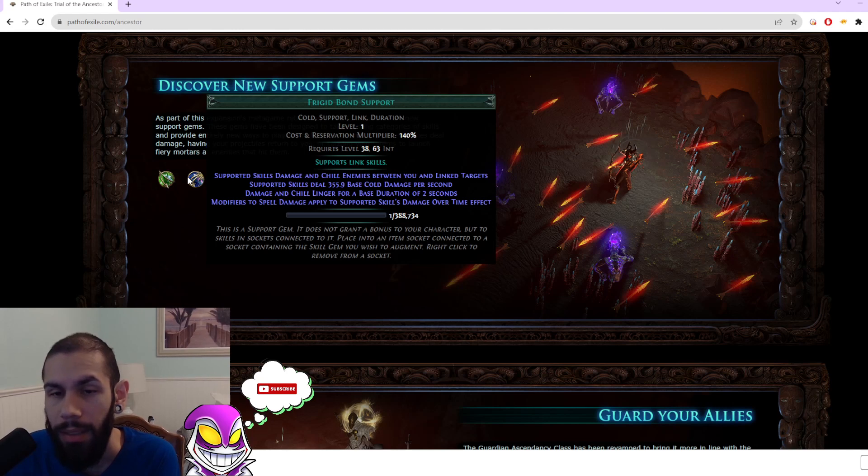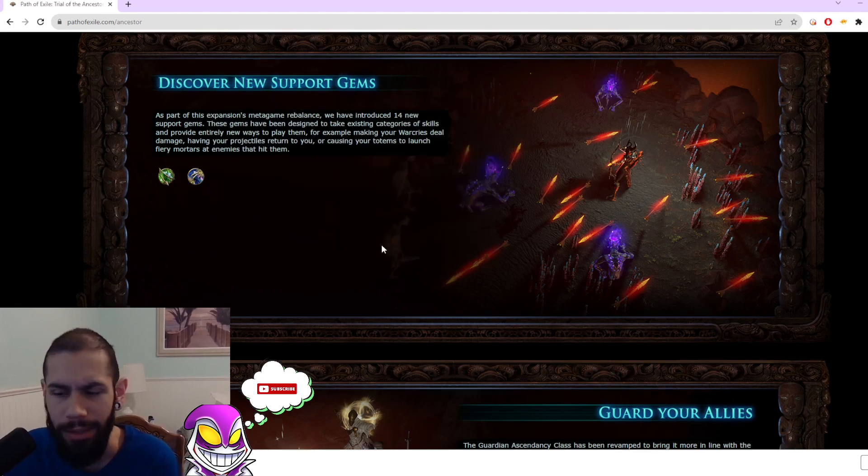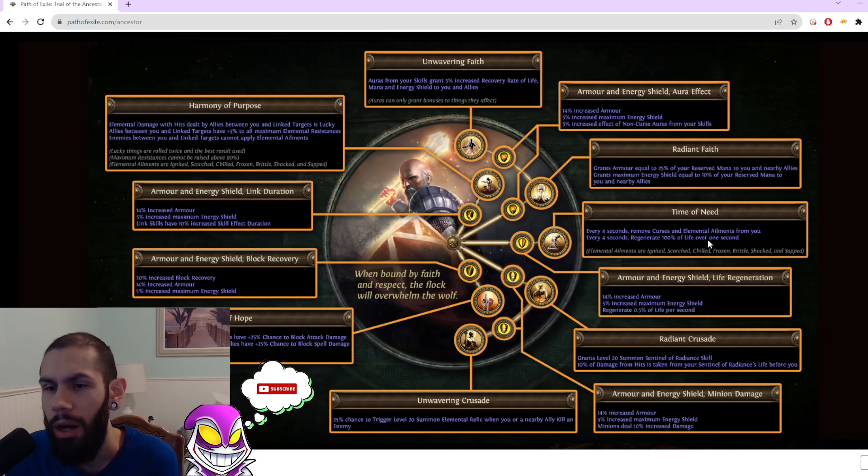Frigid Bond Support — supported skills between you — it's a Link skill. No one cares. And then we got the Guardian Rework. Once again, Link skills — no one cares. Honestly, the only thing that really seems interesting is Unwavering Faith and Radiant Faith being like a new type of aura stacker. Because we're going to be able to have max block, curse and ailment immunity, on top of a ton of recovery and a lot of armor and ES. I feel like this might be a new type of aura stacker, especially with the new tattoos.